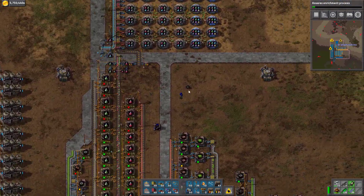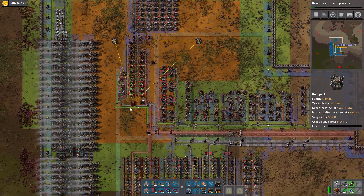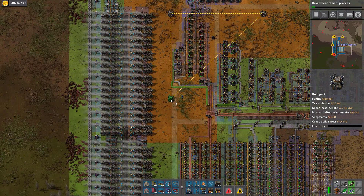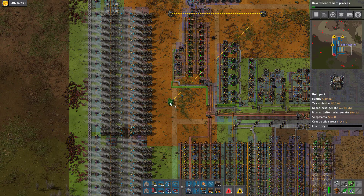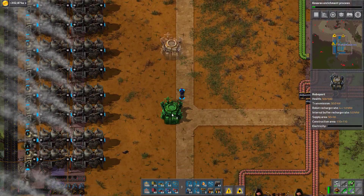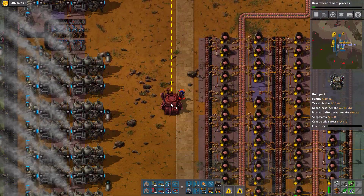Once we've got them in place, we'll grab the power for them. Why are the robots not doing the job? That is weird. I'll place that manually, I guess.